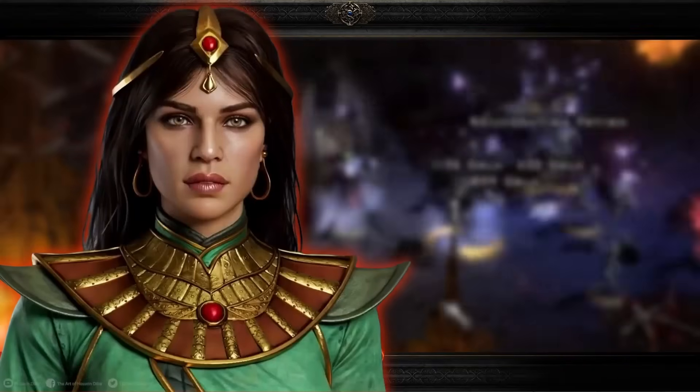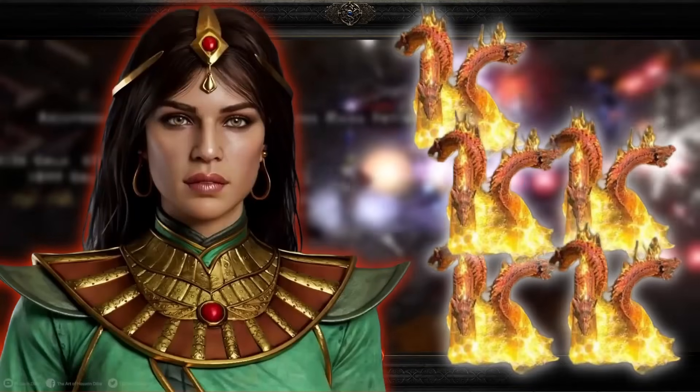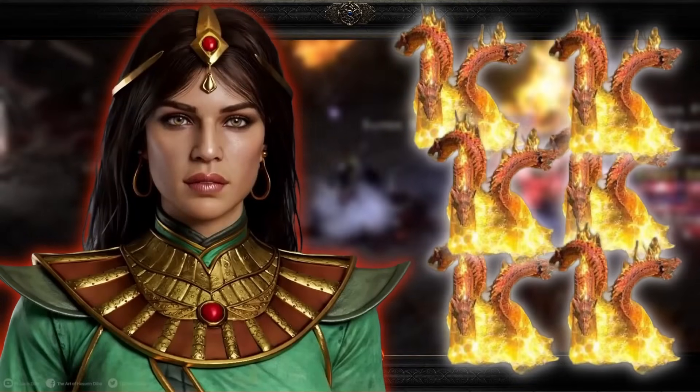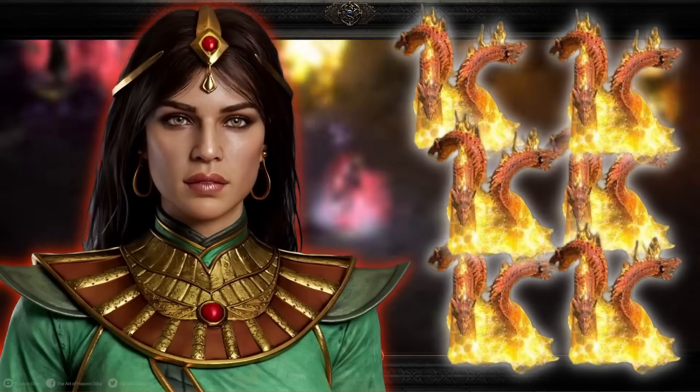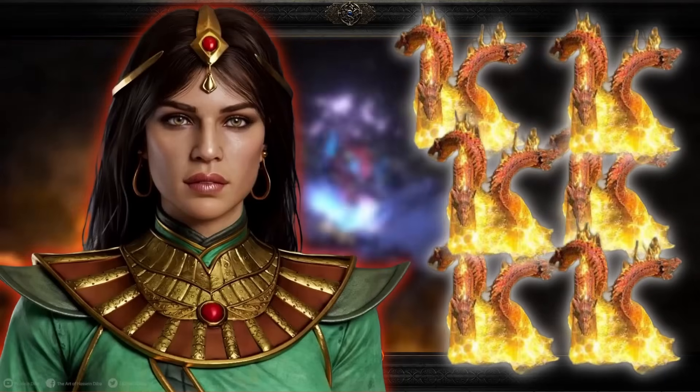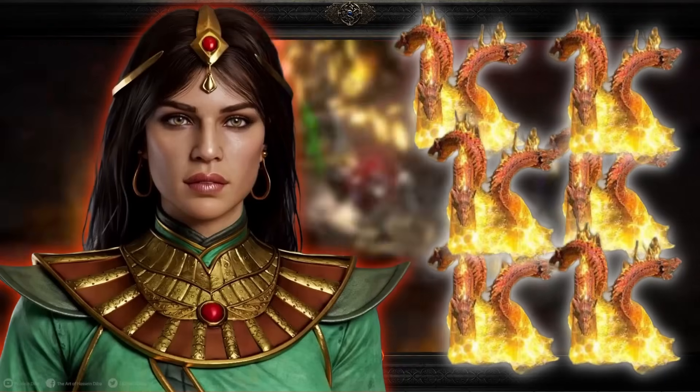After discovering the Arcane Sanctuary, that's pretty much my go-to and I'd recommend it for pretty much any character. He can't go through that door, so you can sit on the other side of the wall for safety. If you're a Hydra Sorceress you can cast Hydras right through the door. And not to mention, you have that portal right there — so if you're a melee character and get into danger, you can hop back through the portal with a waypoint right next to you.